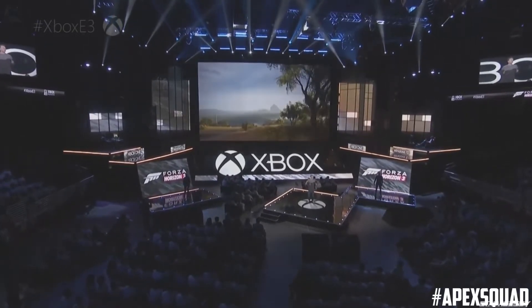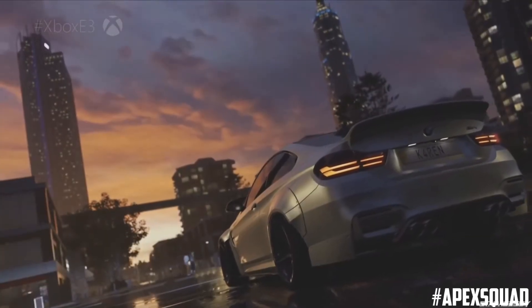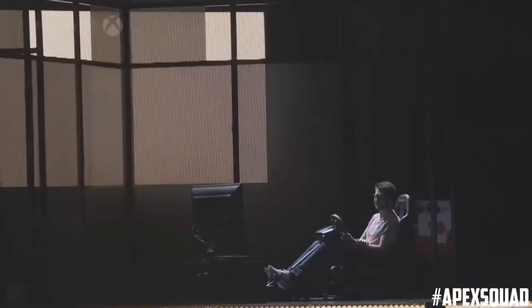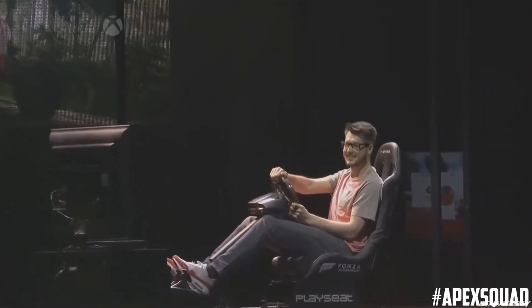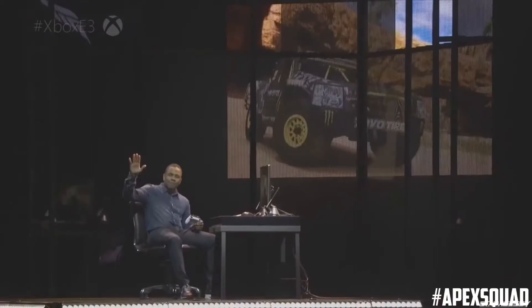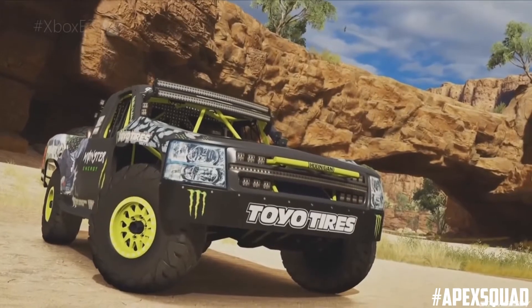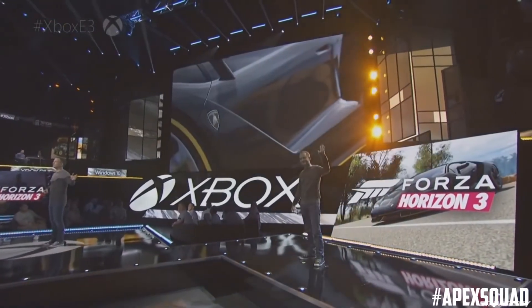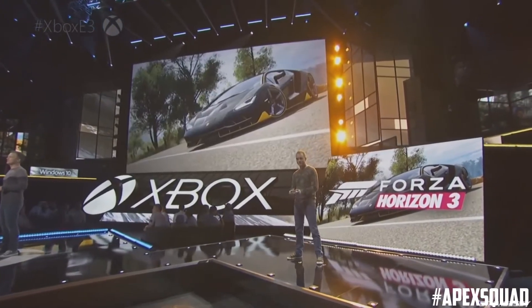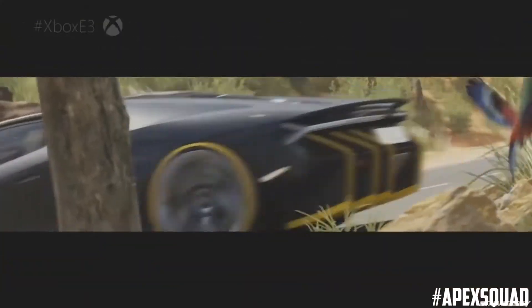Today we're watching some Forza Horizon 3 E3 gameplay — I'm so hyped for this game, I'm gonna pre-order it for my birthday. Starting off we have a white BMW M4 with a Liberty Walk kit. Look at that buggy! As you probably know from the trailer I posted, this game takes place in Australia. There's a Chevrolet Silverado trophy truck — really cool. I'm super hyped for Forza Horizon 3. This gameplay is showing the four-player co-op campaign, and there's the new Lamborghini Centenario — this game is gonna be really fun.